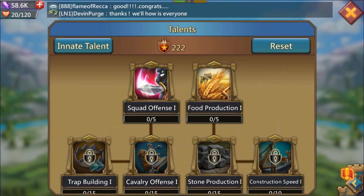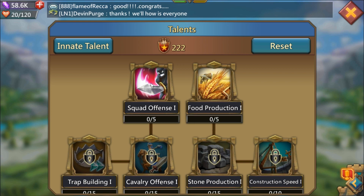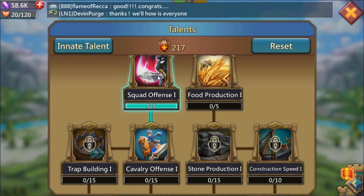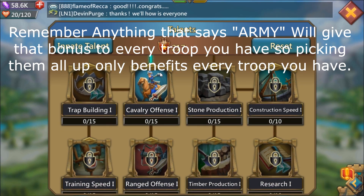Let's start off with the war talent setup. Before we get into that, a huge disclaimer: I only use this setup if I'm in full-on attack mode, otherwise I use either the farming talents or the turtling talents. Let's go ahead and pick up all of the squad offense. The number one thing you really want to do here is anything that says 'army' on it, you want to max out — it's going to save you a buttload.